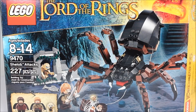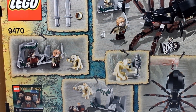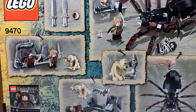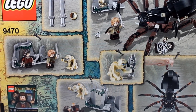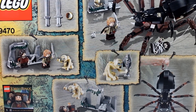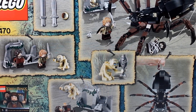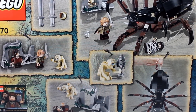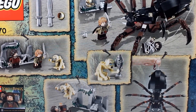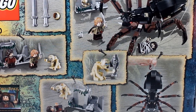We get Frodo, Samwise, and Gollum in this set. It looks like we get some string shooting out of Shelob. We also get Gollum jumping at Frodo from the rocks and the entrance from the cave. We get a new Sting mold as well as a new little sword for Samwise — kind of the Gladius mold — and a brand new ring mold for Frodo Baggins. One ring to rule them all.